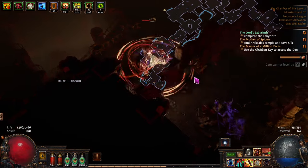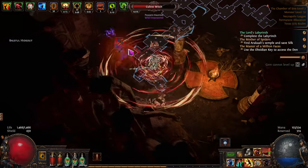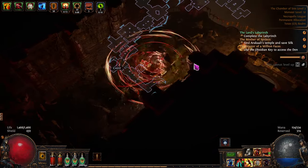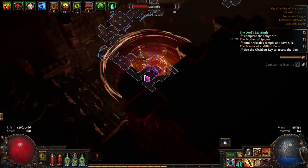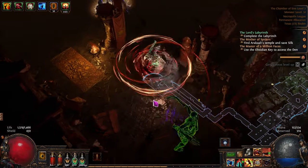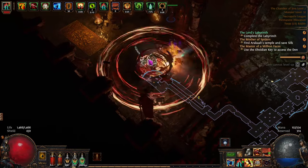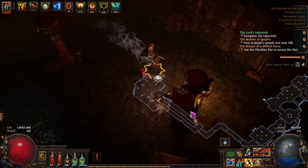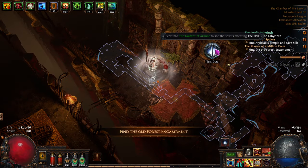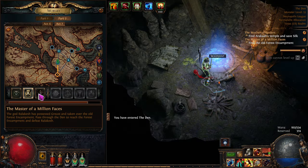It'd be scary to do this in hardcore — I mean I don't want to die, but that's just powerful. There's another labyrinth trial down here, so at this point you should have all three done if you've been following along, and we should be able to do the labyrinth together next. There's a hideout over here — The Veil. You want to go in, clear out the entire hideout of monsters, and it'll be added to your list of hideouts. Then you can talk to Helena and change your hideout to a new layout and redecorate it. A lot of people like doing that.